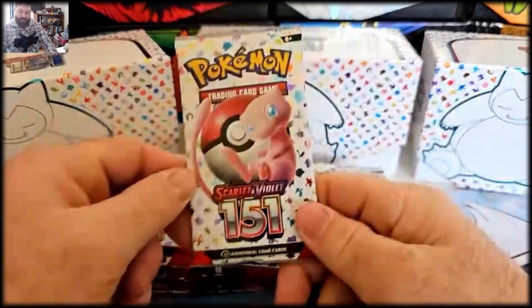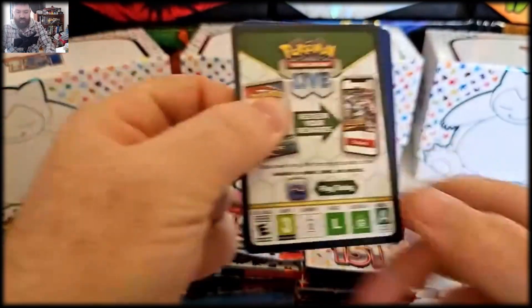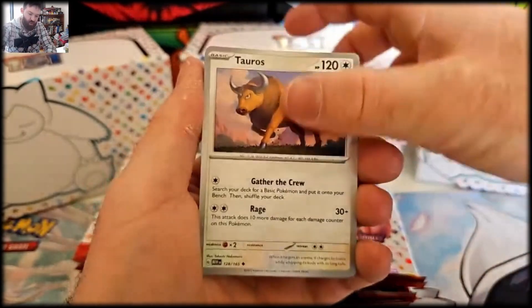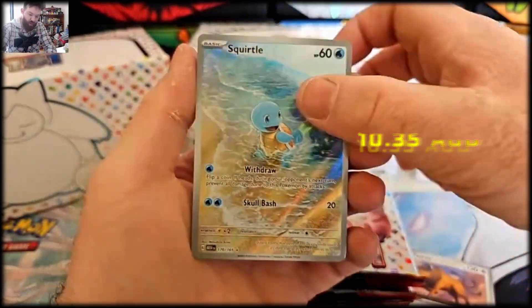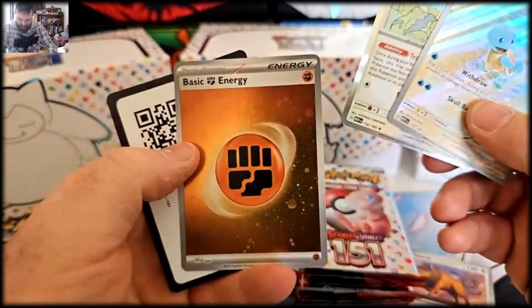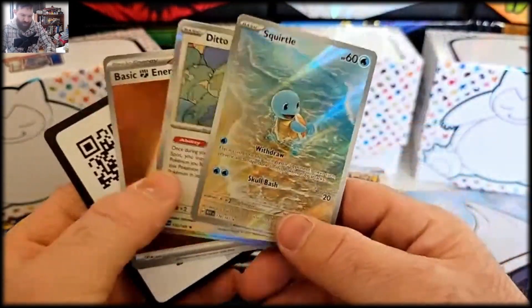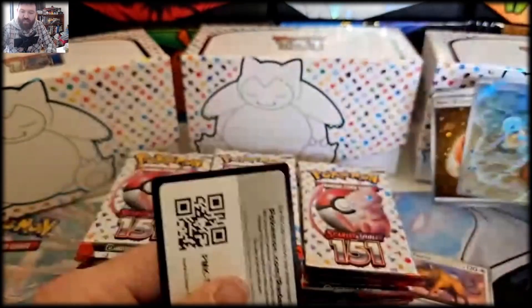Alright, pack number one of English 151 — let's see how we go, can we start off with a banger? Coughing, tangler, grimer, koffing, harmonite, tauros, abra — oh a squirtle, very nice! And a ditto. We have a hollow energy — that's beautiful, got some swirls in there, looks very nice. Squirtle first up guys, check that out, not too bad at all.